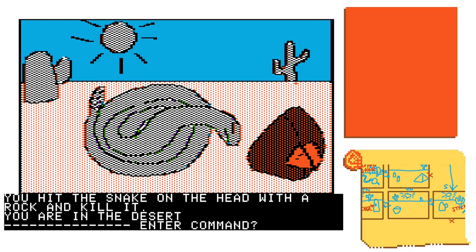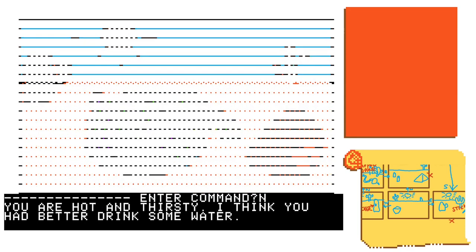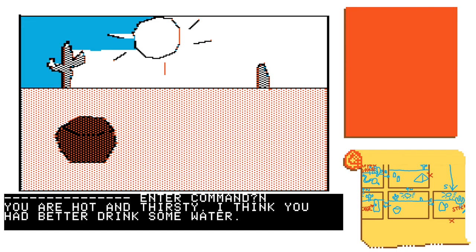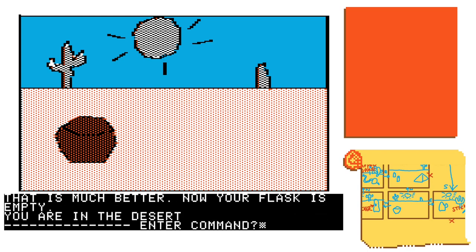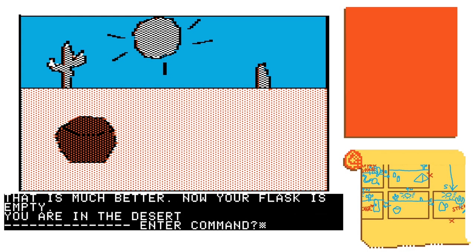I don't think we need the rock ultimately, so we're going to pass that by. I'm going to pay attention to the text that appears because we do need to drink water here — one of the periods when the thirst mechanic is employed.